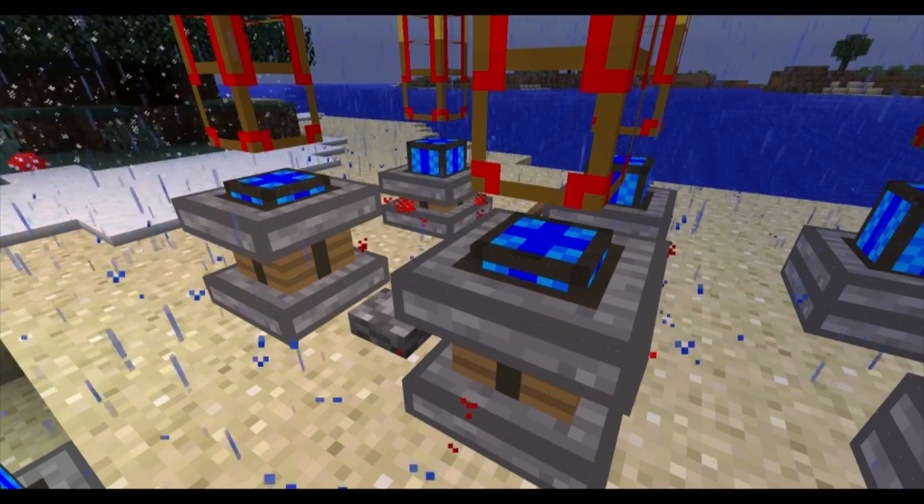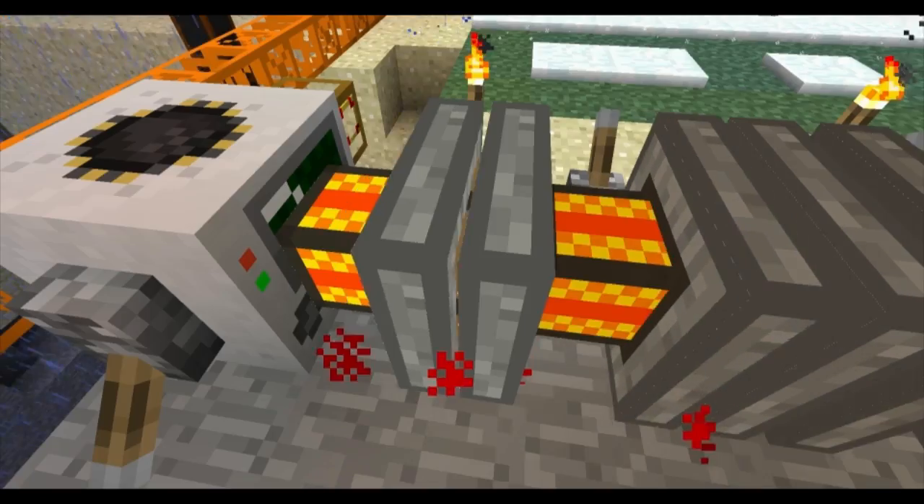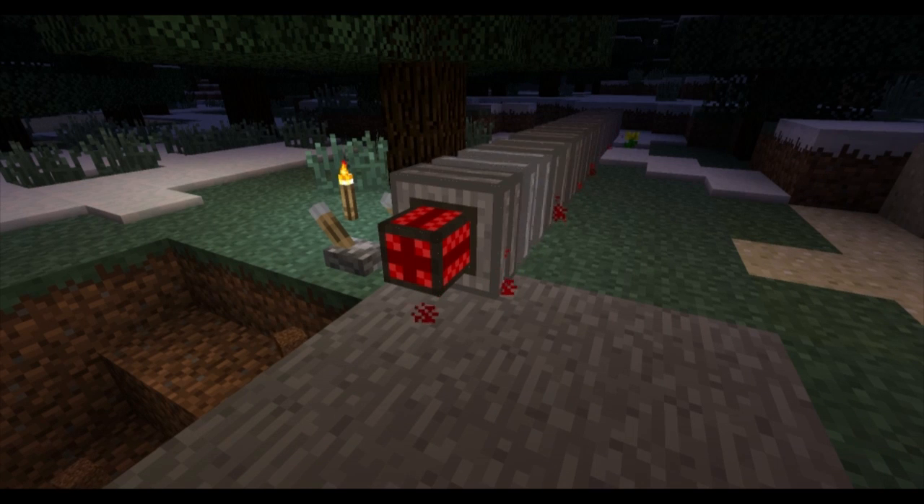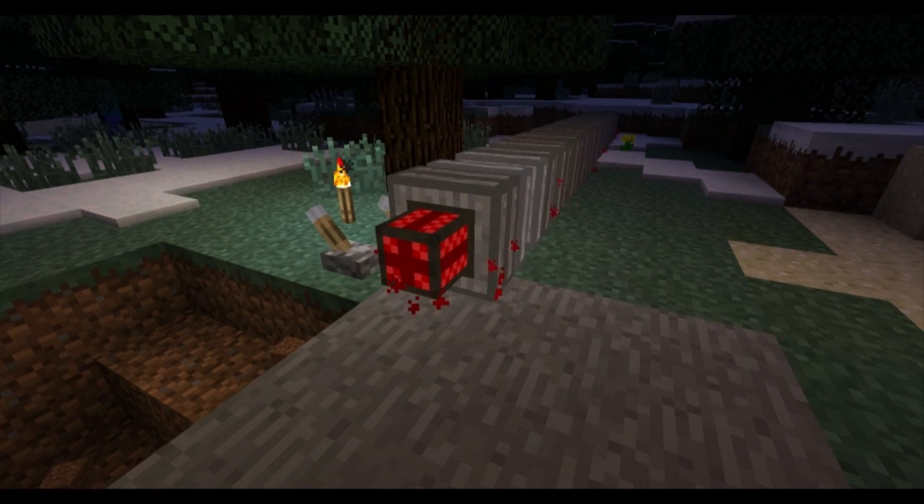They have 4 efficiency stages: blue, green, orange, and red. It's best to keep them between the blue and green stages, as they can and most likely will explode fairly quickly after reaching the red stage, as seen here.